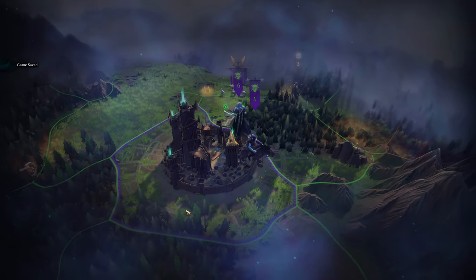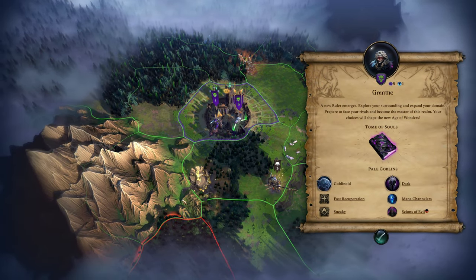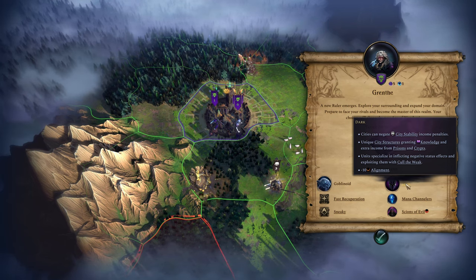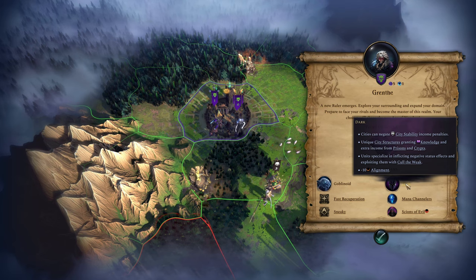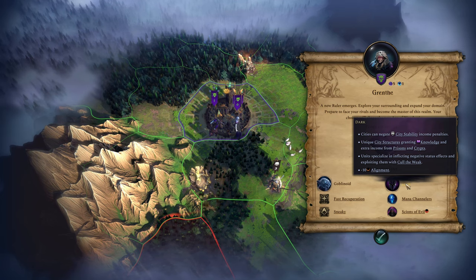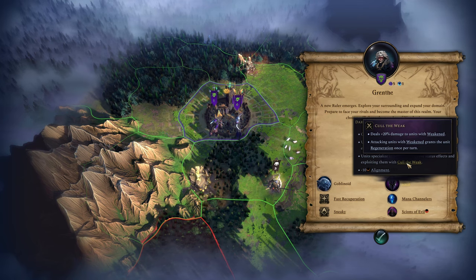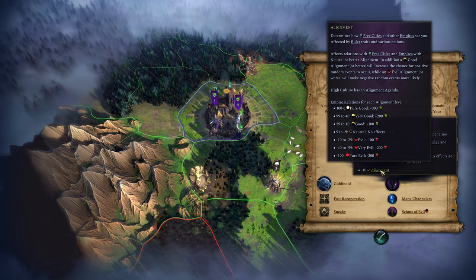Here we are. She's dual wielding the orbs! Lich Queen Grenth — we have Goblinoids and Dark Culture, meaning cities can negate city stability income penalties. We get unique city structures granting knowledge and extra income from prisons and crypts, and units that specialize in inflicting negative status effects and exploiting them with cold or weak. Units deal more damage to weakened foes and get regeneration once per turn if they attack a weakened foe. But we start with minus ten alignment.